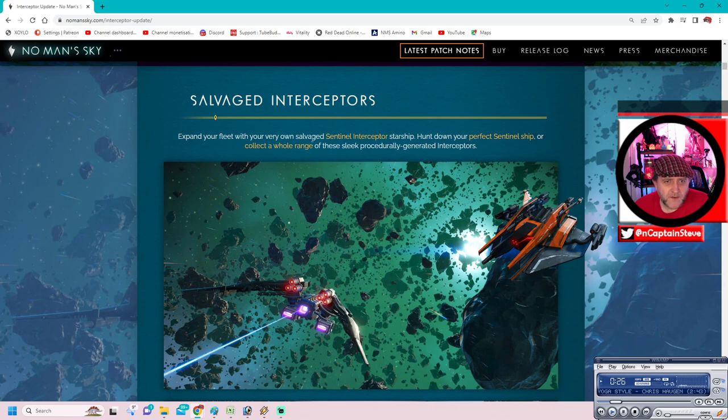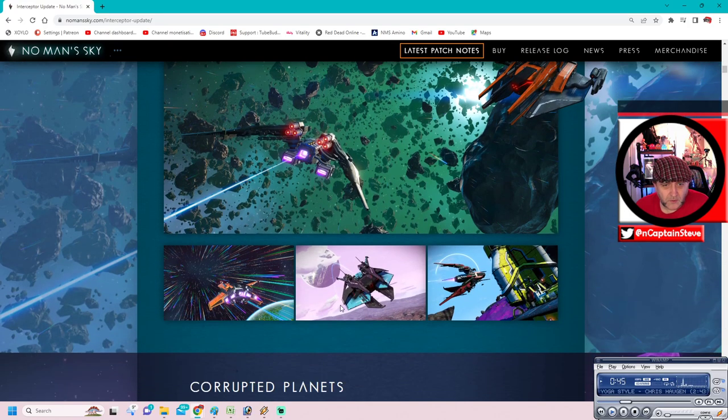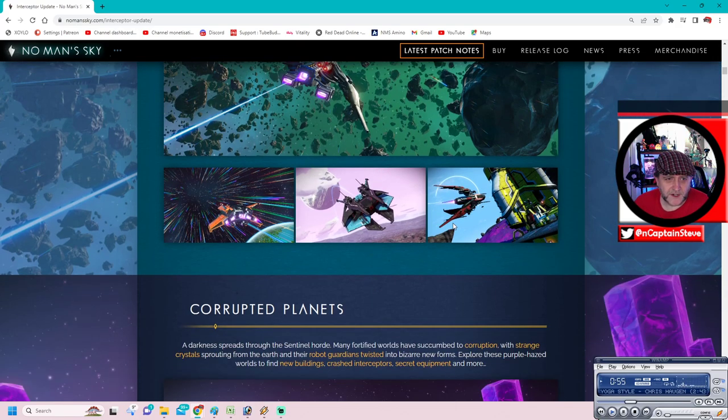Expand your fleet with your very own salvaged sentinel interceptor starship. Hunt down your perfect sentinel ship or collect a whole range of these sleek, procedurally generated interceptors. They're different - mine looks just like this one here, but that one looks pretty darn groovy. That one's pretty darn freaking vicious looking. Luckily, I found a red and black one right off the off - matches my logo colours.